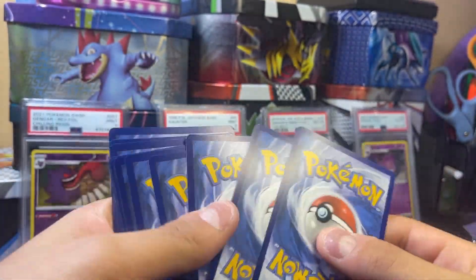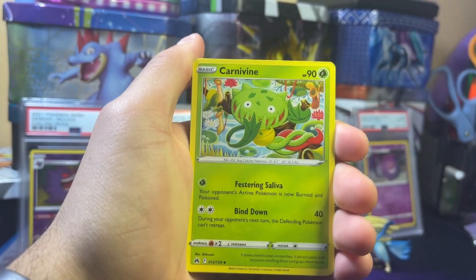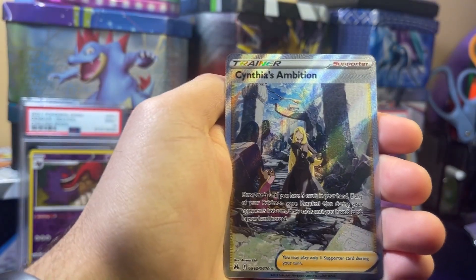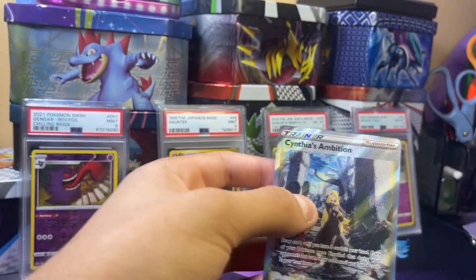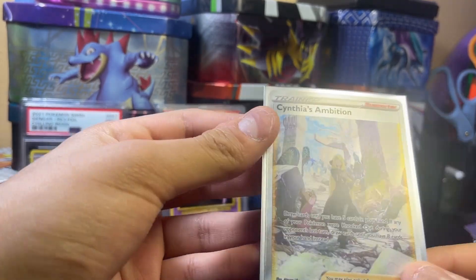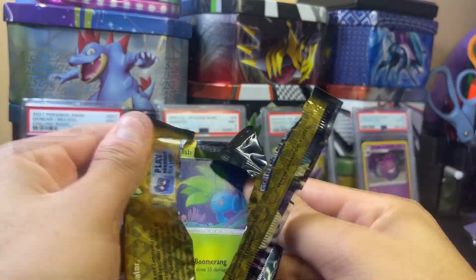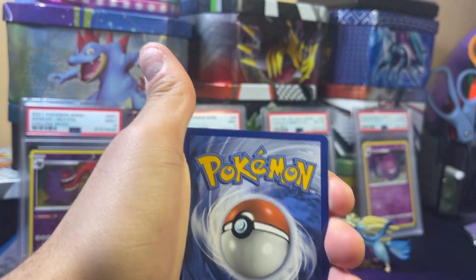So far so good with the pulls — let's see if we can keep it going. Pack three: electric energy, Carnivine, Floss Vacuum, Lay Run, Purrloin, Luvdisc, Chatot, Yanma, Ponyard — and another full art! Cynthia's Ambition and Gumshoe! Oh my god, three full arts in a row! This box is amazing. Cynthia's Ambition full art is another Galarian Gallery card. I spent $60 on this so I guess we have to get some good pulls, but I didn't think it would be this amazing.